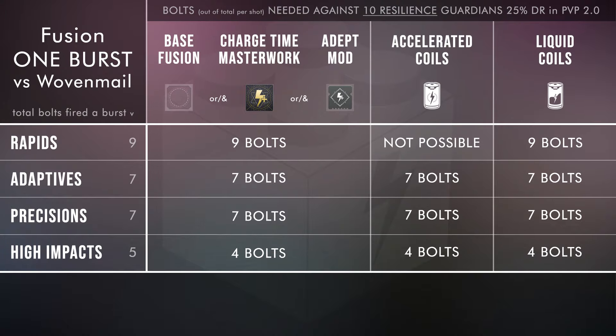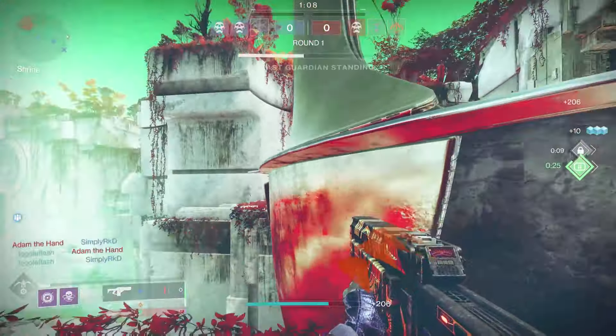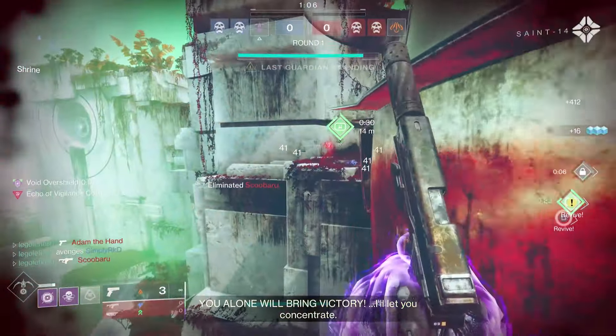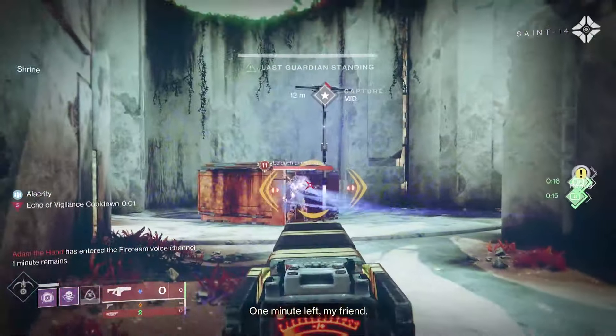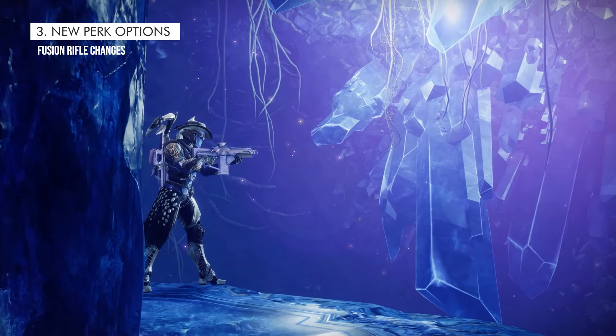Now it's possible at base. Okay, just because you don't need High Impact Reserves to fix the bolts-to-1-burst or Under Over to help with Void Overshields doesn't mean you should toss them out completely. Here's the third thing you need to know: the new go-to fusion rifle perks.